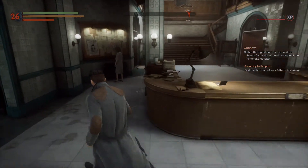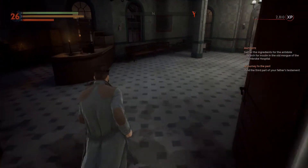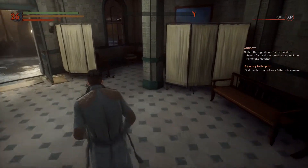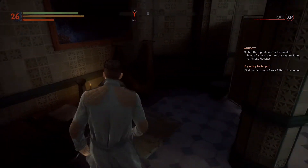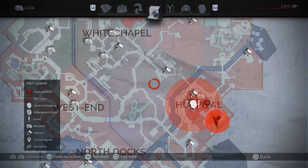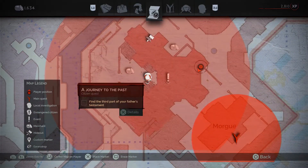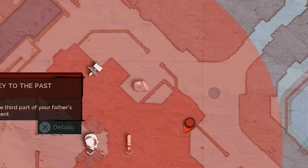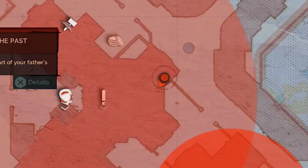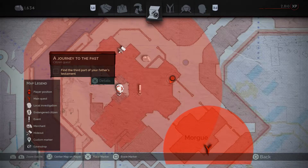The third piece can be found in two different locations possibly, depending on what's going on when we're inside Pembroke Hospital. If you head left by the staircase and inside this area right over here, you can find the third piece. It depends — I think the third piece is randomized. I'm not too sure if it is in another location, but I found it to be in two different locations. Let me zoom in a little bit more to show you exactly where it's at inside Pembroke Hospital.